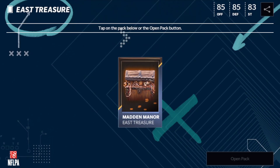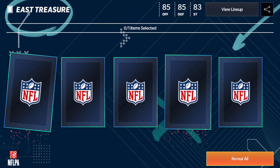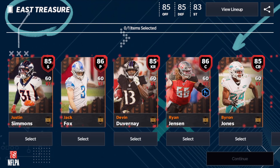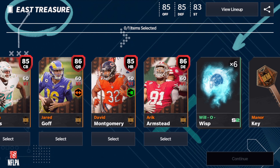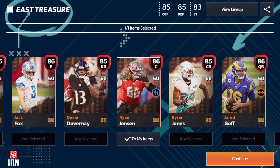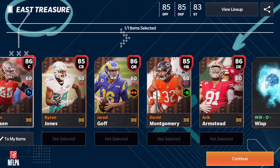That's exciting — very exciting because we are going to get a select. You know what? I'm actually going to go for Fletcher Cox. So you're going to select an 85 to 86 of the Manor players, get six Will-O-Wisps, and get a Manor Key. The Manor Key will be used to unlock stuff in future promos. I think I'm going to go with Ryan Jensen, try to sell that, and just buy out what else I need, because I think that one's the most expensive right now. East Treasure is done — let's go. We have opened that up.